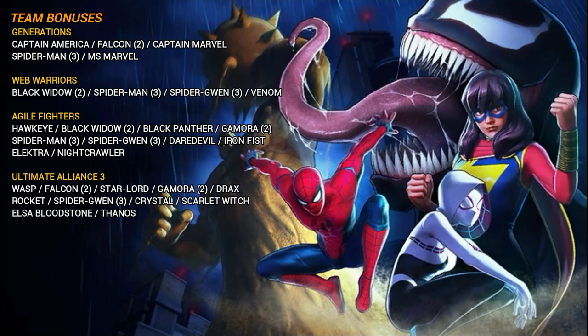For the team bonus section we're going with the new format used in the last few videos. Rather than gameplay in the background I'll use a static screenshot, making it easier to read and reference. Miles has four different teams available: Generations, Web Warriors, Agile Fighters, and Ultimate Alliance 3. Your highest-overlap characters are Spider-verse characters — Spider-Man and Spider-Gwen both sit across three different teams — with quite a few others at two-team overlap as well.